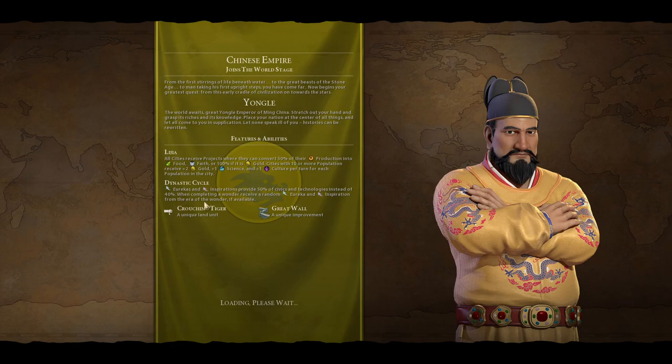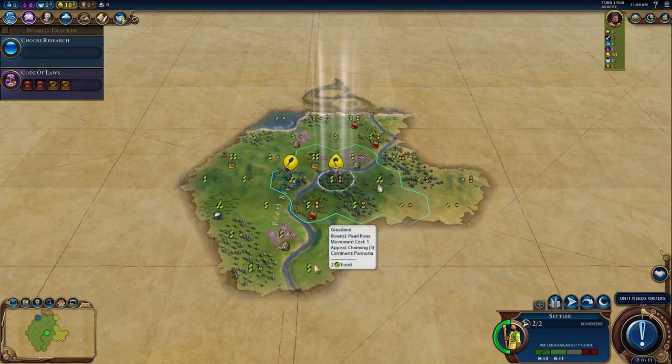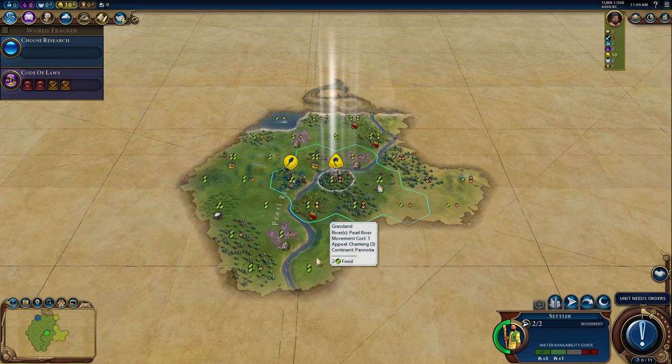Yongle is Chinese, of course. The Dynastic Cycle, Crouching Tiger, and Great Wall remain the same as for other leaders like Qin Shi Huang or Wu Zetian. But he's the only one in the whole game having something like the Li'ya: all cities receive three projects that allow converting production into gold at 100% — so three production gives three gold — or food/faith at 50%, meaning three production converts into 1.5 faith. This means we will try to rush the early Pantheon and get Religious Settlement for an extra settler, which could basically double my victory expectation.